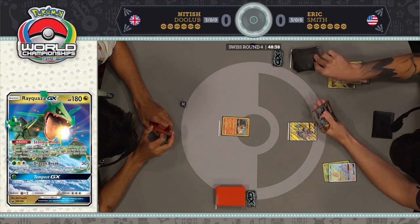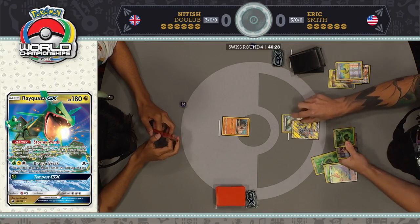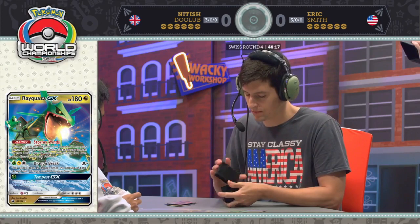This is exactly what you need when you're playing this deck. You need to storm right out of the gates. You need to get as much energy as you can in play immediately so that you can put pressure on your opponent. Just put on so much pressure and hope your opponent misses a beat, because once you start using Dragon Break, you're not going to stop — you're going to get prizes every turn.